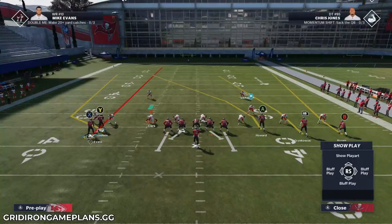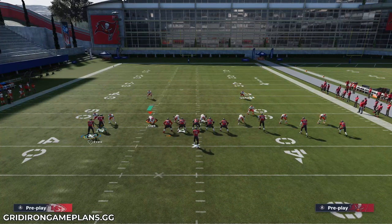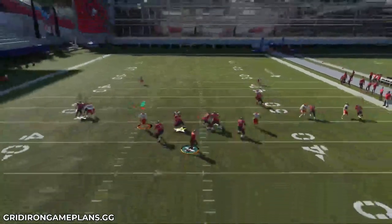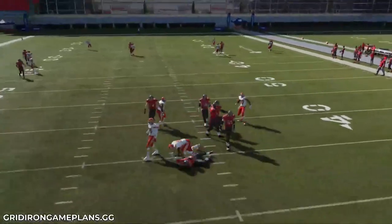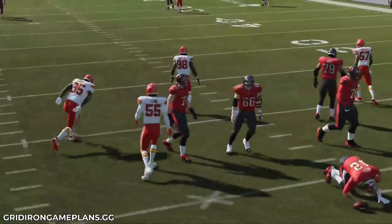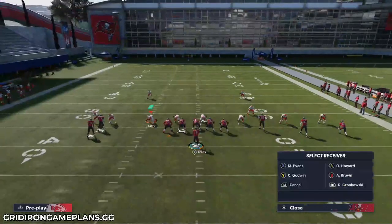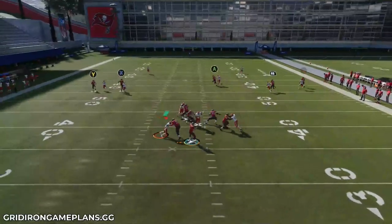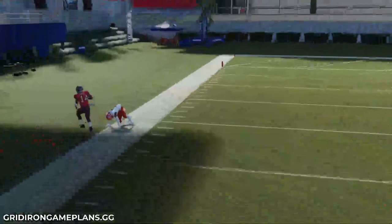If you put the back receiver on a streak, a lot of times you can get this kind of clear-out animation where both players will take on the press and you can actually throw the ball wide open down the seam to your X receiver. Of course, what they can also do is run into each other, which is kind of the downside. That doesn't happen all the time, but again, if you put the back receiver on a streak you're often going to get this release.